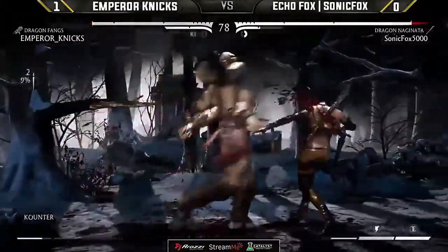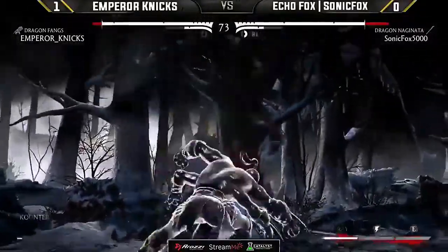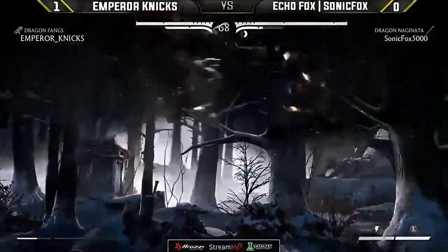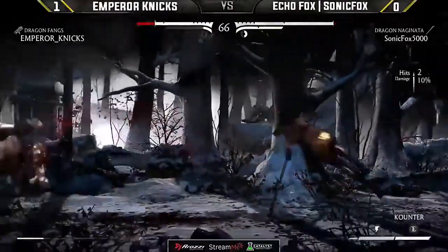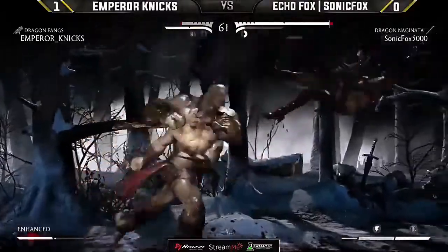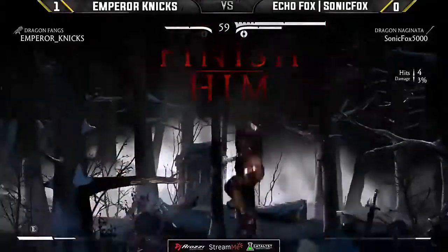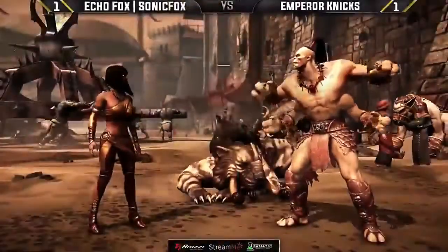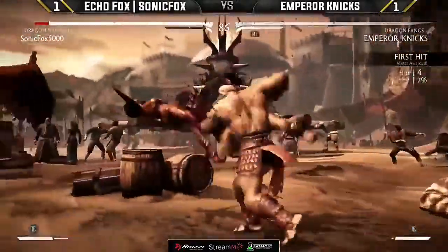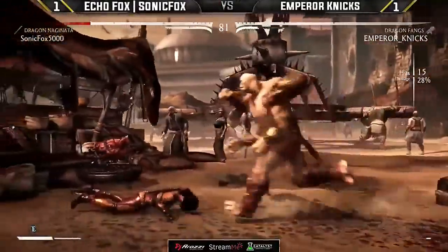Nyx really wants to stay up close and personal for as long as possible. But Fox is so good at just building enough meter, and his meter management altogether has just been really hard to deal with. If you're Nyx right now, you're trying to figure out some sort of way to deal with this. And that was lightning fast. Number one key thing: mobility and range safety. She really does have it all.